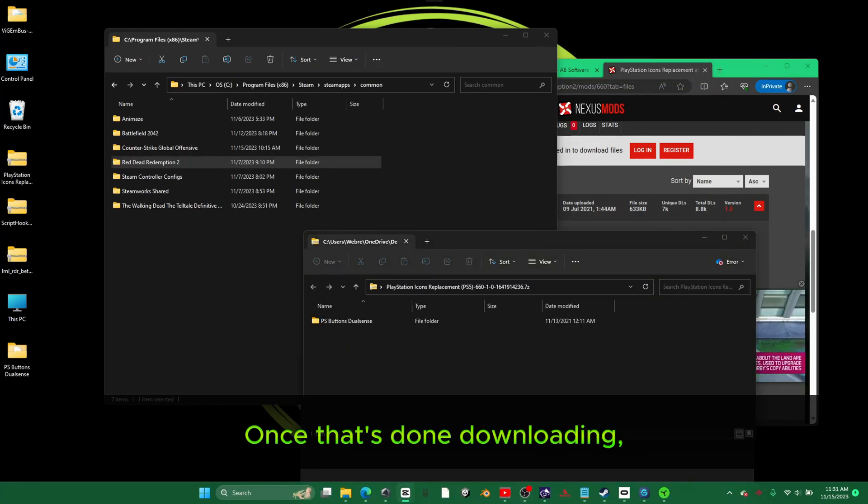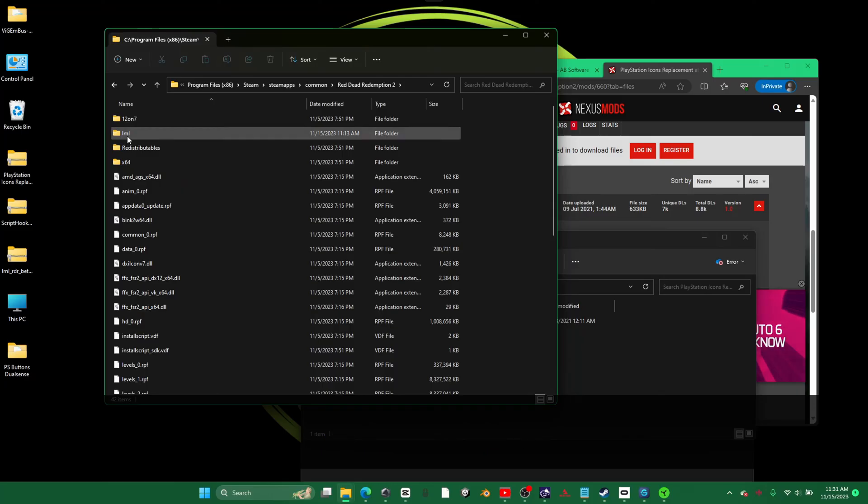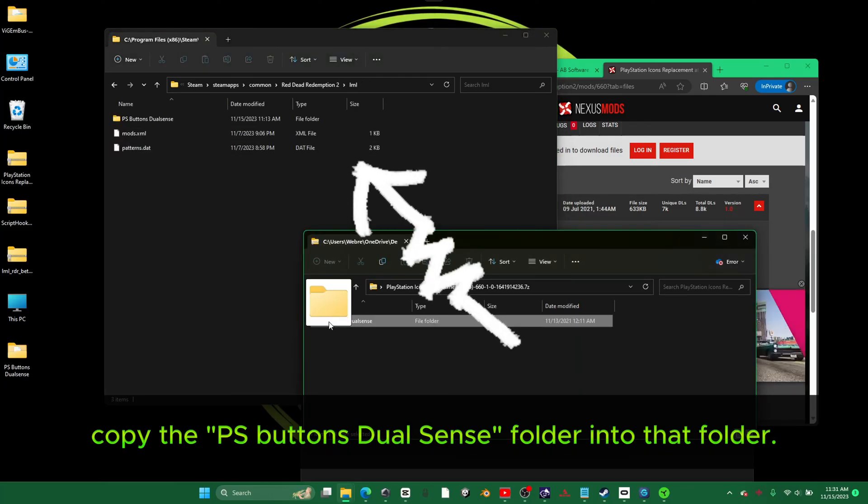Once that's done downloading, go ahead and open up the zip file, go into your Red Dead Redemption 2 folder, go into the LML folder, and copy the PSButton's DualSense folder into that folder.